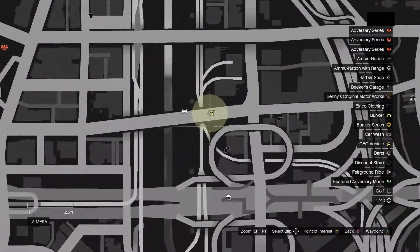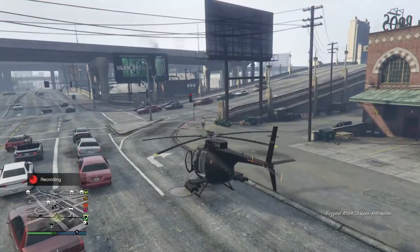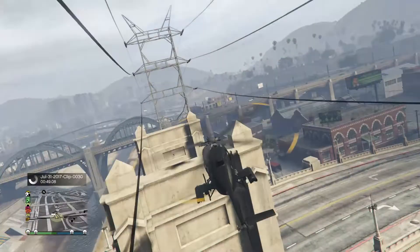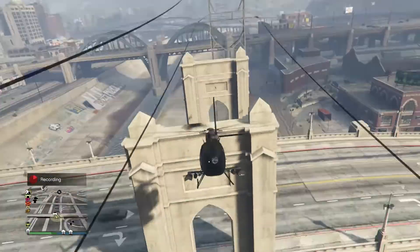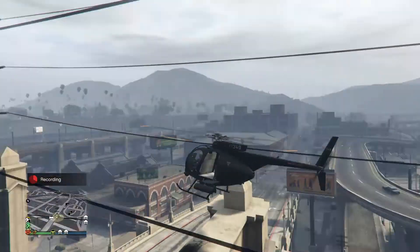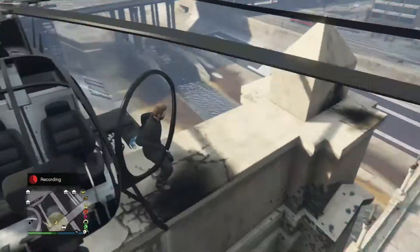All you have to do is go to the location on screen right now. Basically, what you want to do is get a helicopter and fly up to the pillar like I am doing. Now, this is kind of difficult because it is a small area to land, and the chopper does like to lean forwards or backwards. So it takes some time just to get on the location, but you will hopefully get there eventually. And once you've done it a couple of times, you do get used to it.